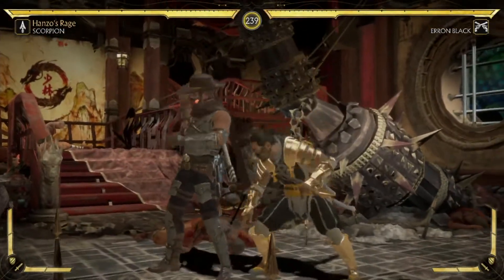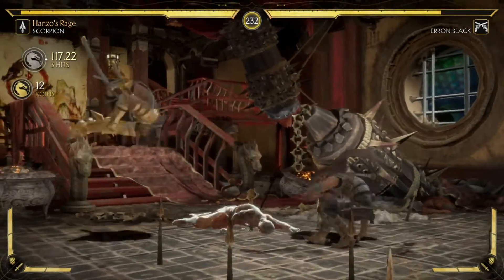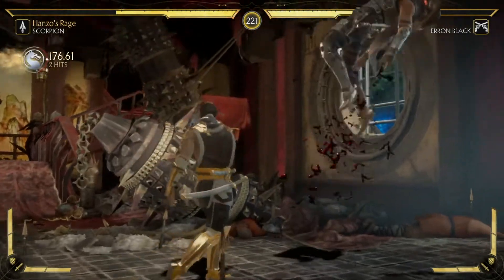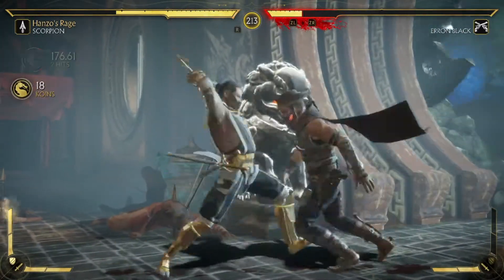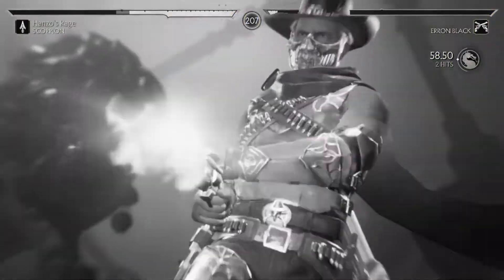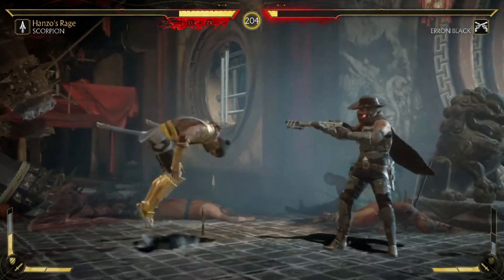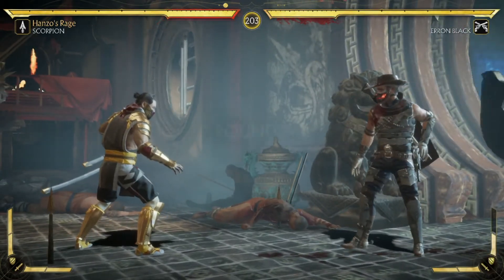Gameplay. This is where the game absolutely shines. The reason why the graphics are not as good as the other versions is simple — they prioritize gameplay over graphics, and it is much needed in a game like Mortal Kombat. They wanted the game to run at a buttery smooth 60 frames per second. Sure, there are some frame rate drops in a couple of stages because there's so much going on, but for the most part, everything remains intact. The brutalities and fatalities are all here, though some of them highlight the graphical limitations mentioned earlier.